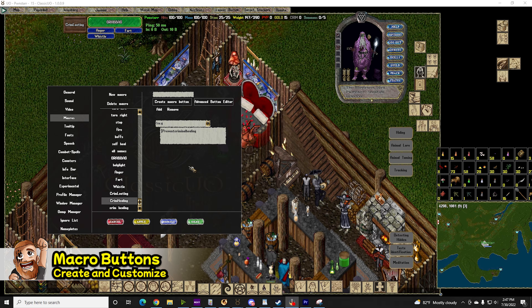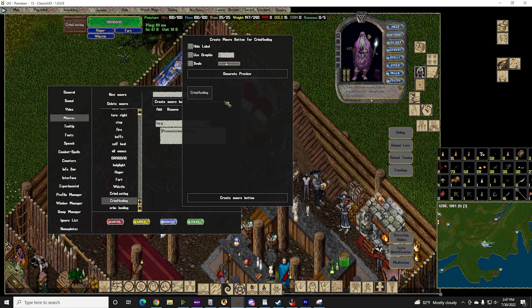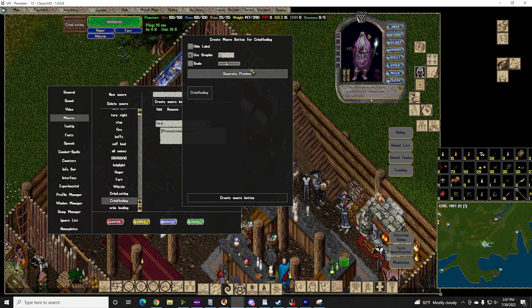Here is something really cool that will spice up your UI — you can create buttons that trigger macros. Once you've used CUO to create a macro, click on the Advanced Button Editor. Once there, checkmark Use Graphic and start typing in numbers to cycle through the many options available — there are thousands of them. RUKidin has a graphic showing many good-looking ones. I, similar to RUKidin, really like 11548. You can also scale the size of the button to your liking.